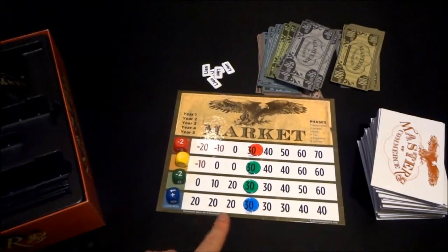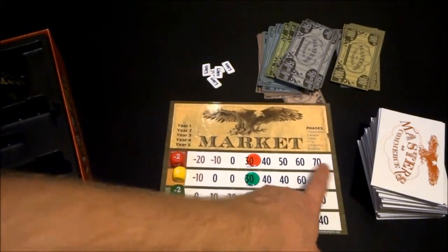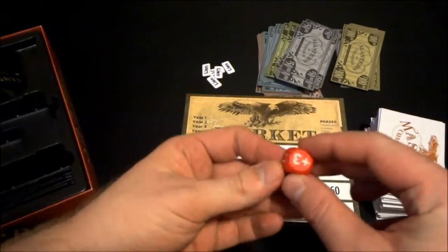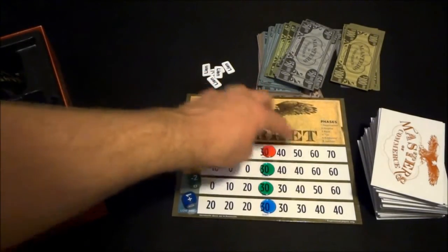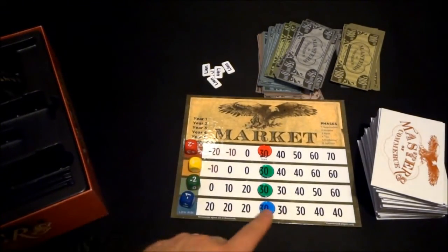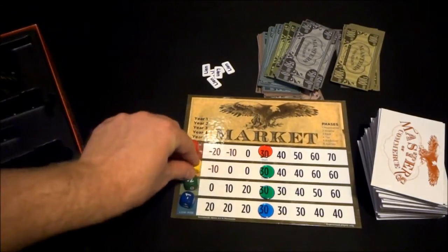The blue property can go as low as 20 bucks and as high as 40. Whereas the red property can actually go negative — meaning you have to pay money back to the bank — or as high as 70. During the round, you're going to roll these dice, and that's going to change the value of the property. The red die has a plus seven and a minus seven, plus or minus two and three as well — so it really swings a lot. The blue die has zero, plus one, and minus one on all six sides, so it's only going to move by one or stay the same. Red is the most volatile, whereas blue is the most stable.